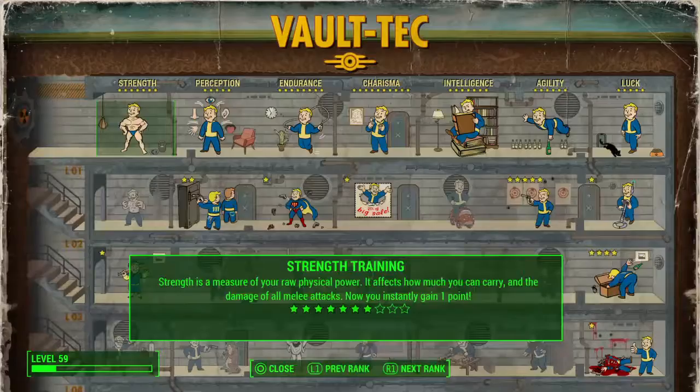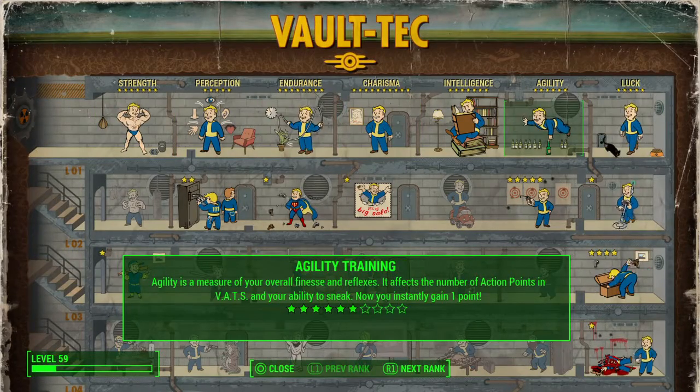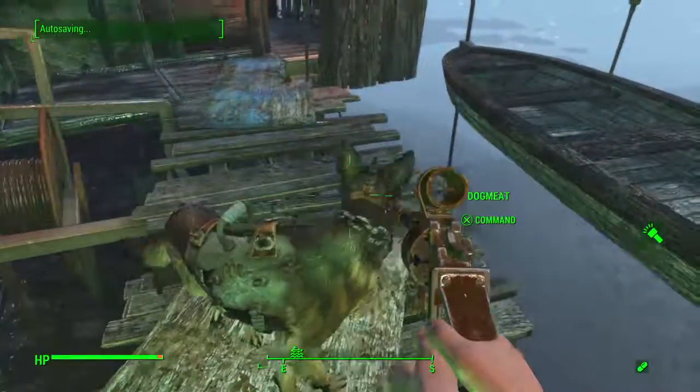Let's look at it. Agility. Agility is a measure of your overall fitness and reflexes. It affects the number of action points in VATS and your ability to sneak. Now you instantly gain one point. See, there we are.